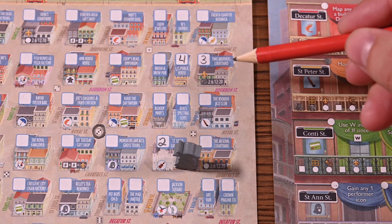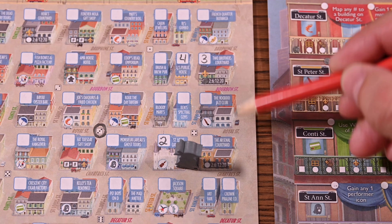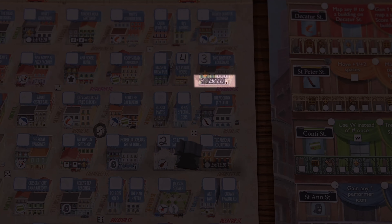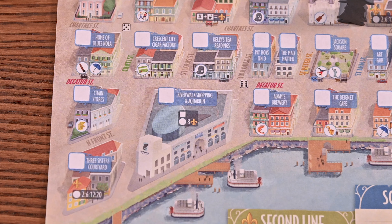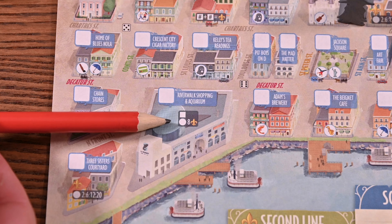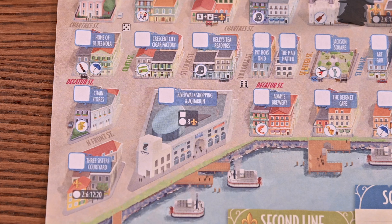Finally, some buildings will offer scoring effects instead of icons. At each courtyard you'll mark the circle when you visit, and visiting multiple courtyards will grant you more points at the end of the game. At the riverwalk shopping and aquarium you'll mark the box on your first visit and the circle on your second visit — visiting this location twice grants you points at the end of the game.